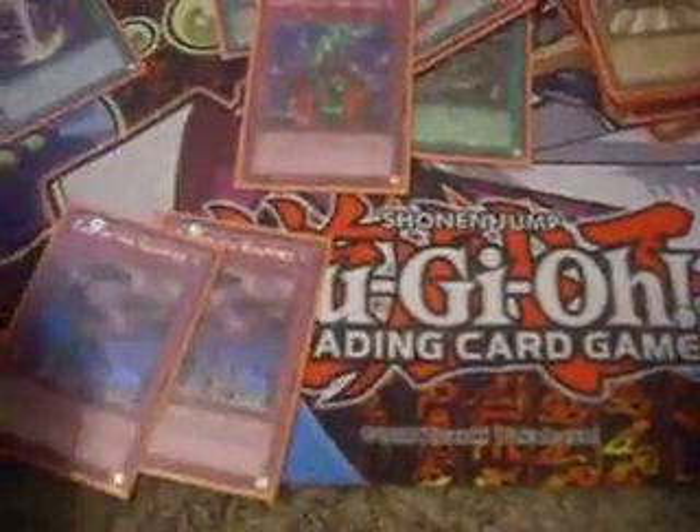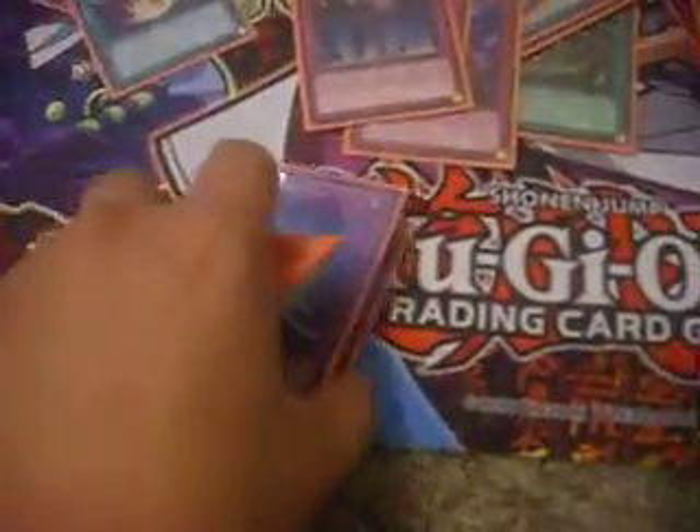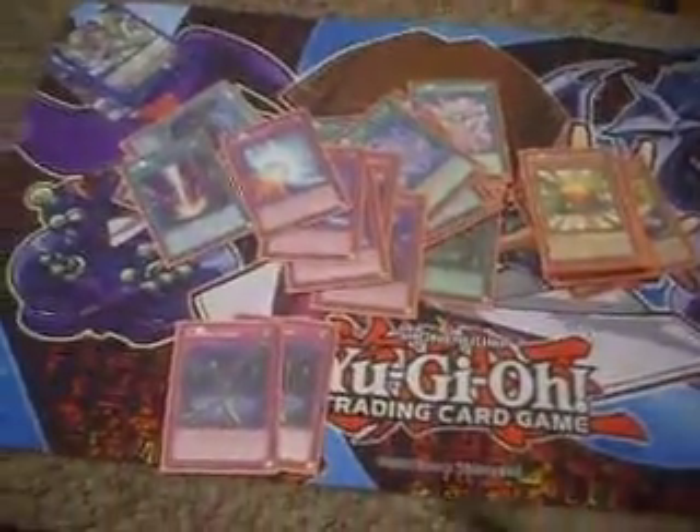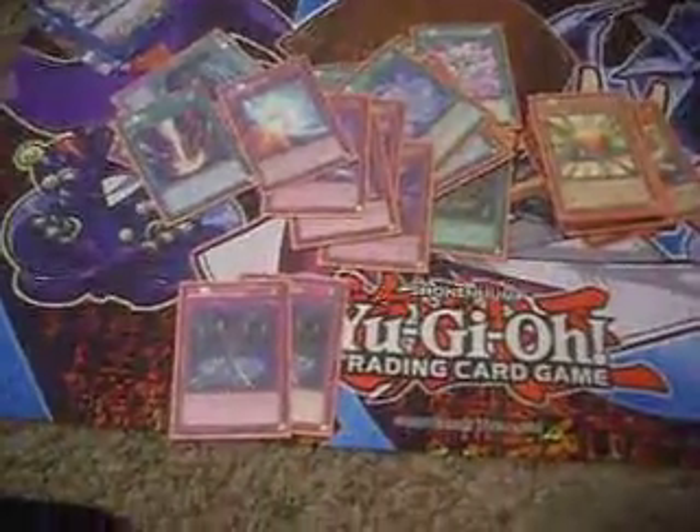And then my traps: Bottomless, two Call of the Haunted, two Mirror Forces, and two Fiendish Chains. That's my deck profile, that's my Synchron. Let me know what you guys think. Have a nice day.